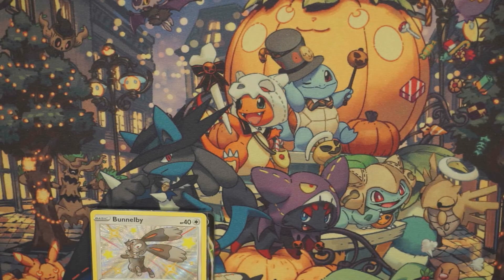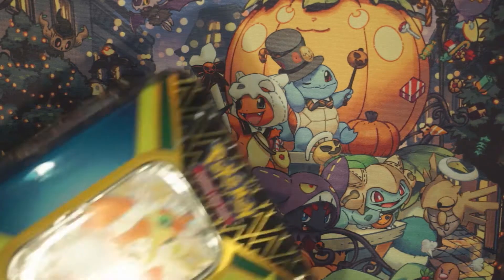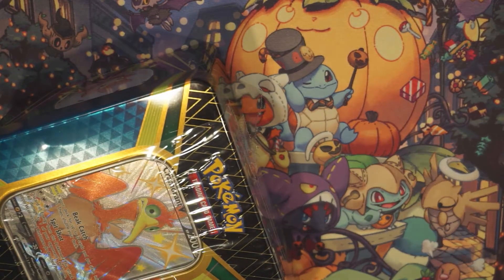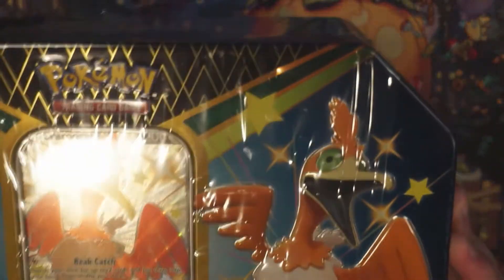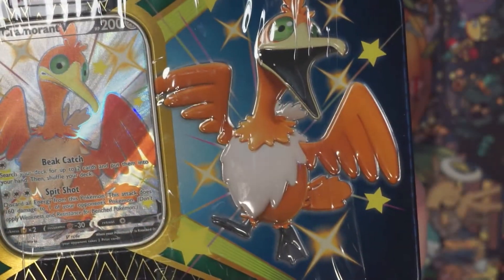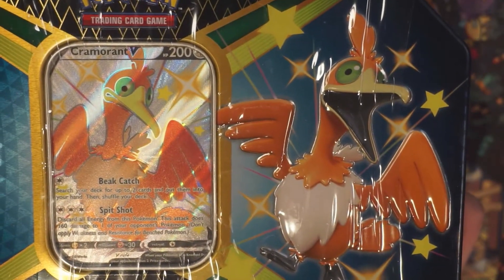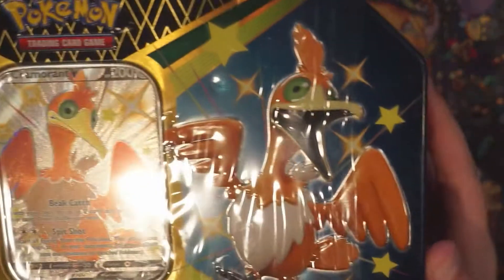Now it is Ella's turn to open her packs. Good luck, Ella! This is the Cramorant tin that we got — the Cramorant one. They made it easier to open these by the way.